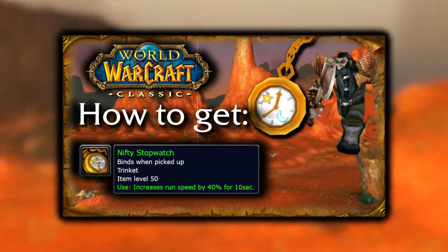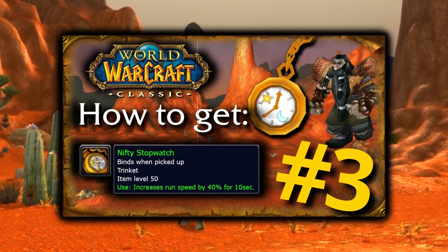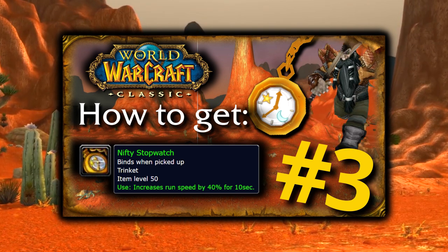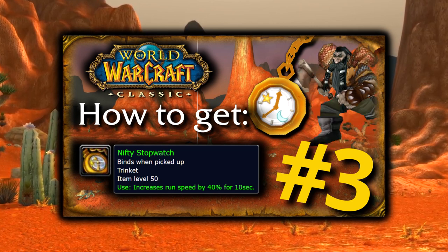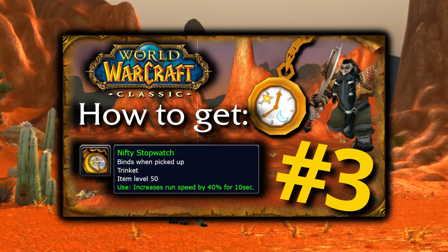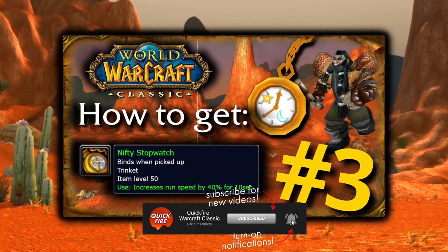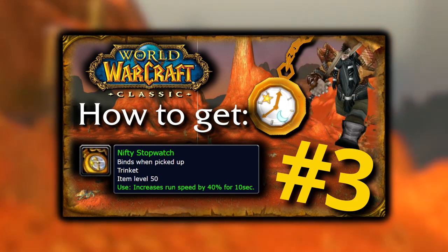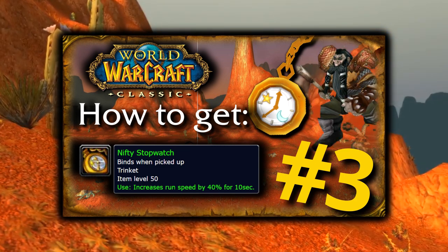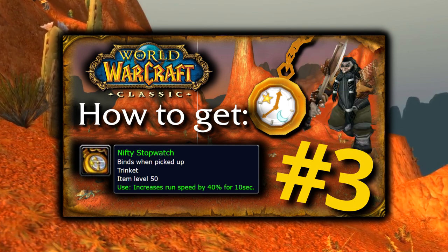Hello, what's up guys, this is Quickfire coming at you with the third episode in my series of Classic World of Warcraft PvP trinkets. In this video I will guide you through the process of getting one of the not so noticeable but yet incredibly powerful situational items — especially when combined with the Skull of Impending Doom. I'm talking of course about the Warsong flag carrier's best friend: the Nifty Stopwatch.